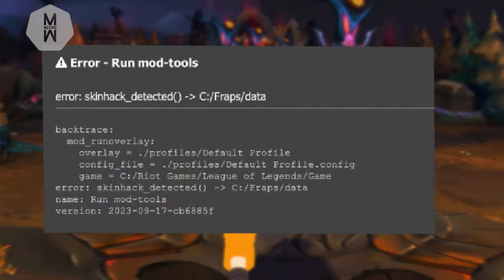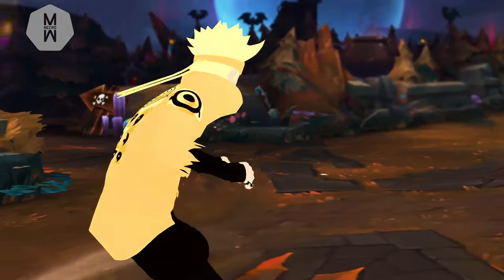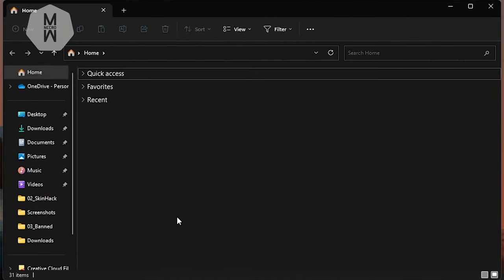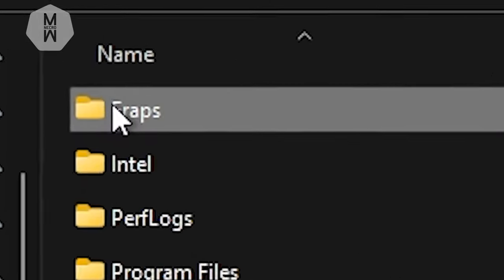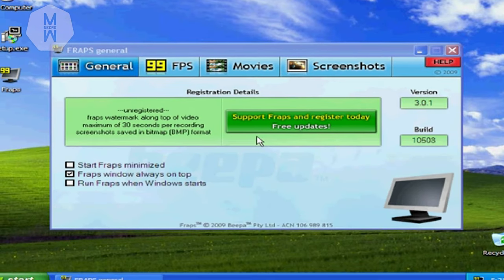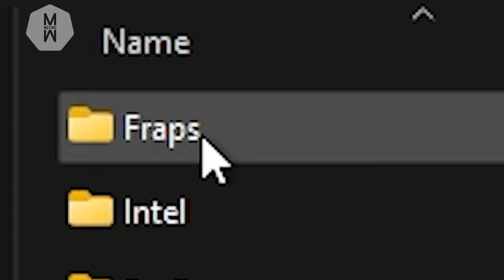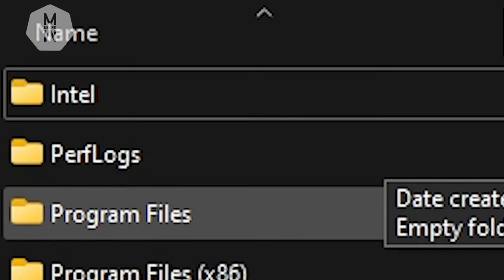The next one is a big issue and there are a lot of you with this one. The problem has an easy fix and the solution is actually written in your comments. Open up your Explorer, go to This PC, then local disk. Here you'll find a folder called 'fraps' — you might wonder if you went back to 2008 or got hacked, but the answer is no to both. Simply delete that folder from your PC and the problem is fixed.